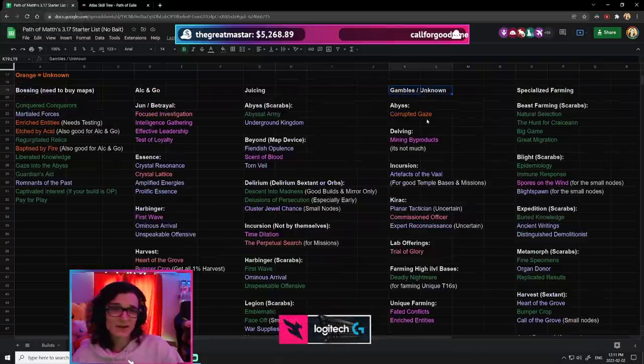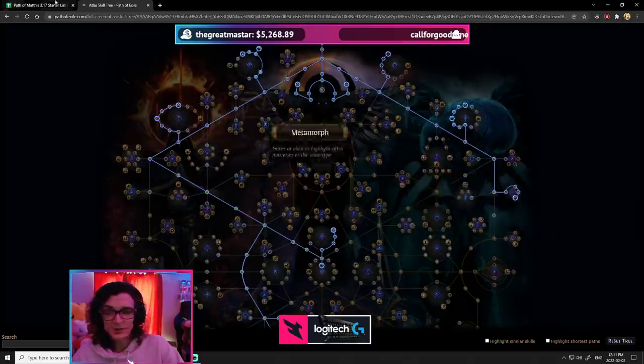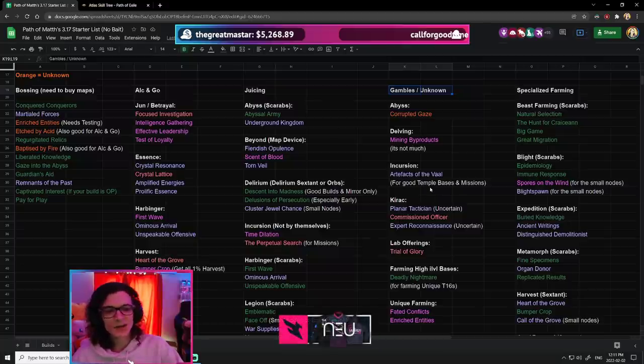I've also made a category for things that are unknown and gambling. What I mean by gambling is not these absolutely unknown things — it's more like unknown in the sense that we think it's probably going to be kind of good, but it's not 100% sure because it depends on certain things.